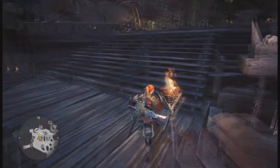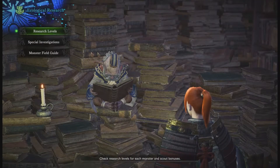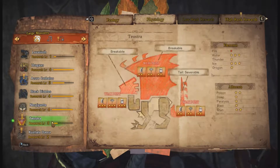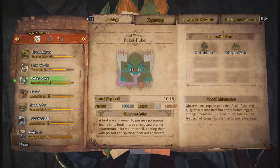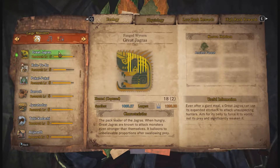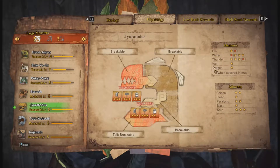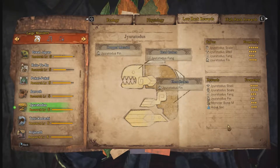Moving up onto the platform here, we have the Ecological Researcher. What this guy does is he updates your hunter's notes with information based on how many times you've fought monsters. The higher your research level, the more knowledge you have of that monster, and the more research you have, the easier it is to get investigations through the Resource Center. It'll also tell you in your research notes when you've gotten a gold crown of either size — large or small — as well as the monster's weaknesses, your rewards for carves, and your rewards for capturing the monster.